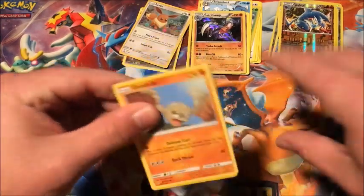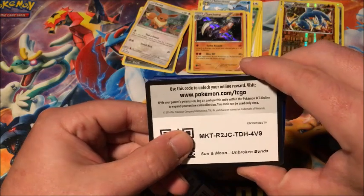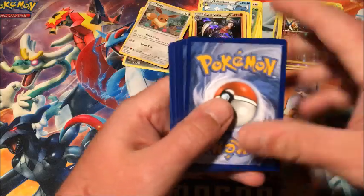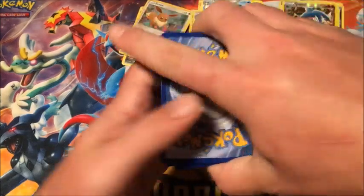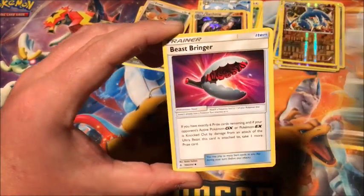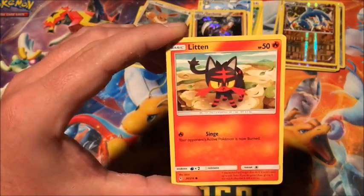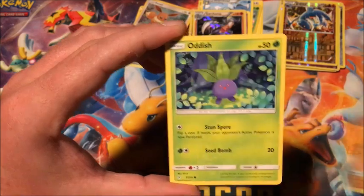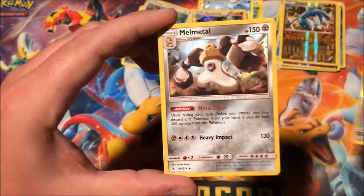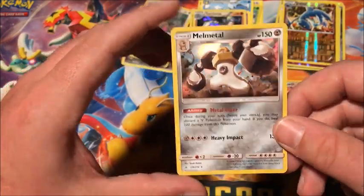Unbroken Bonds — hopefully we can get something good out of this. There is the code card and we've got four packs. We have a Water Energy, Croagunk, Beast Bringer, Hitmontop, Geodude, Litten, Feraligatr, Salandit, Oddish, reverse Meowth, and the rare is a holographic Melmetal. Alright, so we end the video on a holo pull.